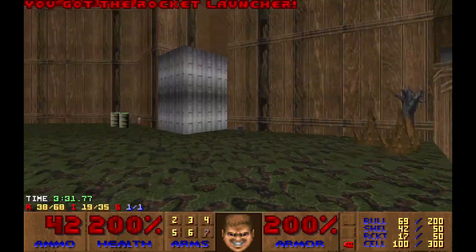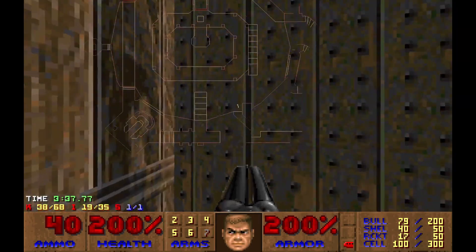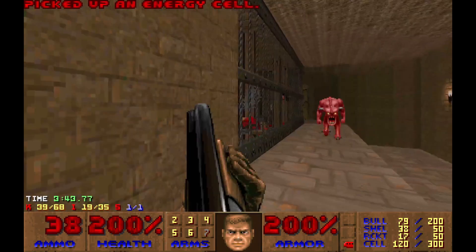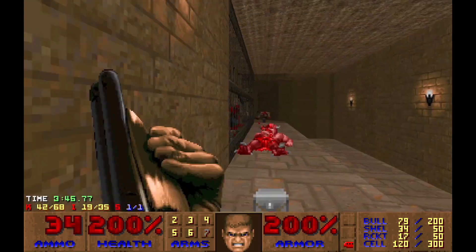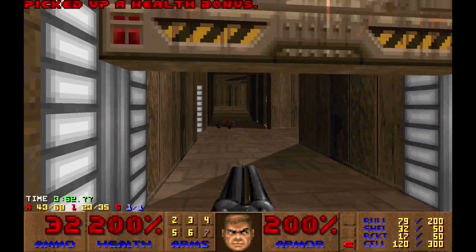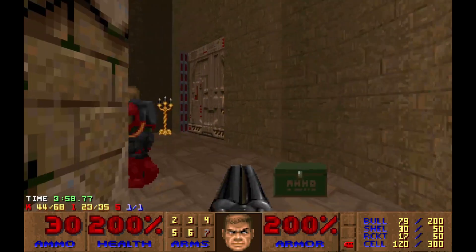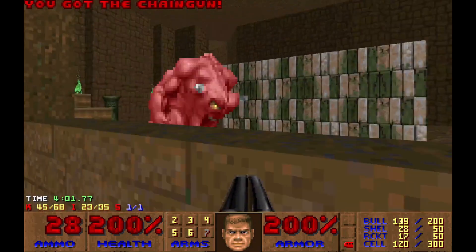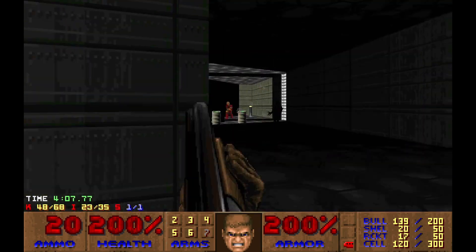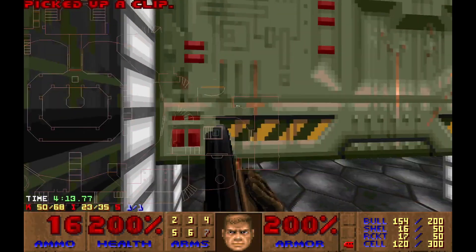The rocket launcher is here. Only 30 enemies left. This is not a large map — it's comfy. Only something simple after the previous map.